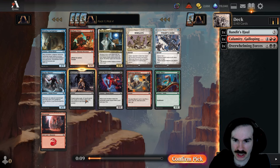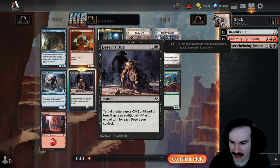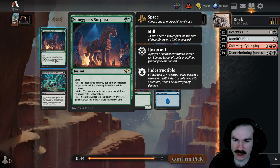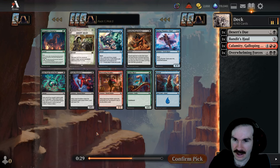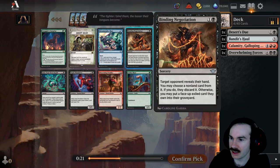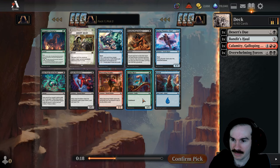Could just take a cheap removal spell since we already have a couple pretty impressive fatties. At worst it's minus two, minus two, and I suspect we'll probably get a desert or two. Smuggler's Surprise lets you mill and get creatures from the milled cards into your hand, put creature cards from your hand onto the battlefield, and make your creatures with power four or greater gain hexproof and indestructible — that's pretty good. Abrupt Decay in green-black just blows stuff up, which is nice.